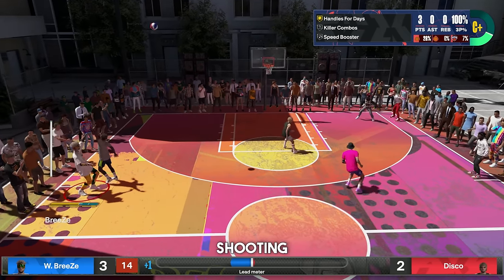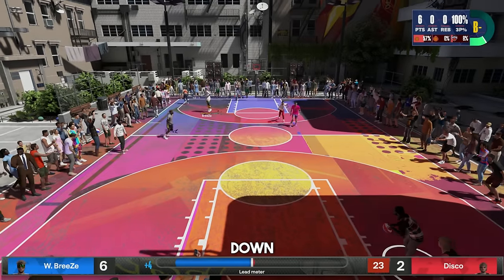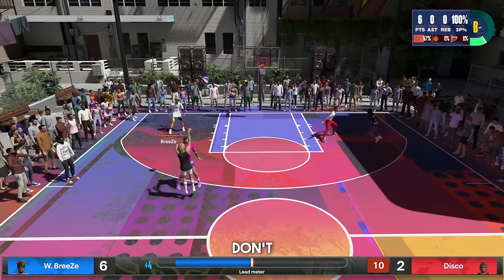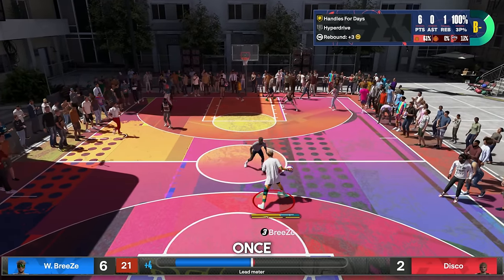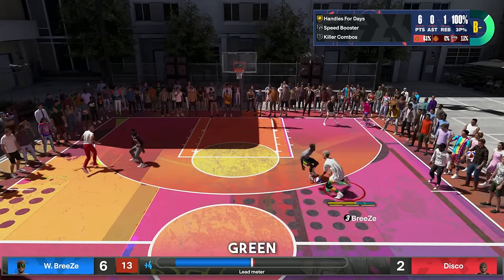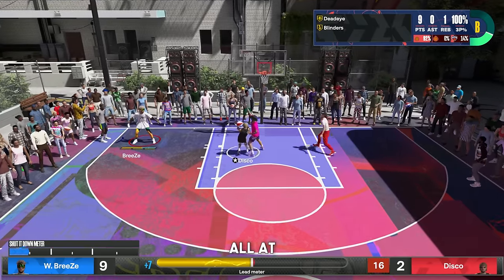I'm also stacking all of these shooting badges with a Playmaking Badges method. If you guys want to see me drop that Playmaking Badges method, drop a like and leave a comment below. That's why you see me doing so many dribble moves, but in this mode, if you're just going for shooting badges, you don't need to put in all that work to get open. You can literally just come down the court and shoot it with them right in your face. You don't even need to be greening your shots — a lot of whites will go in. However, I do recommend trying to green as many shots as possible for Green Machine progress. Deadeye, Blinders, and Agent 3 all at the same time.